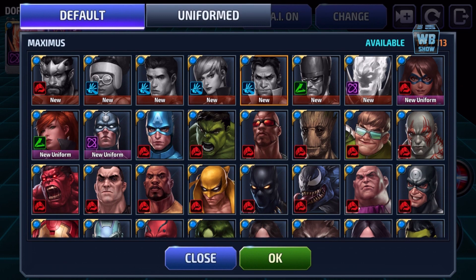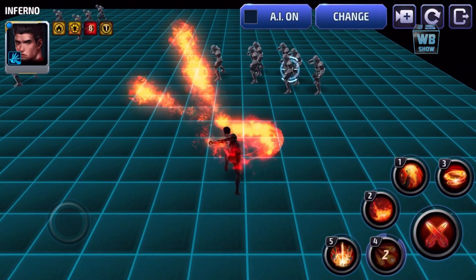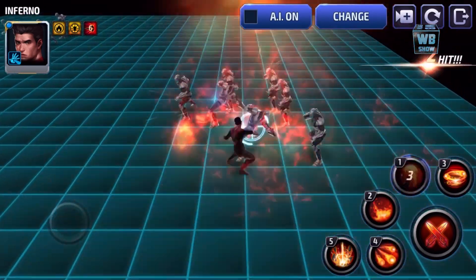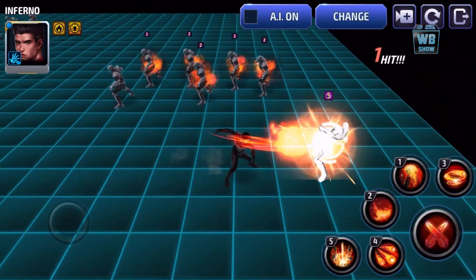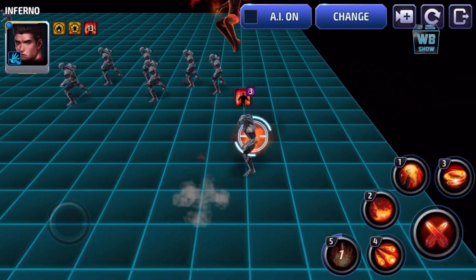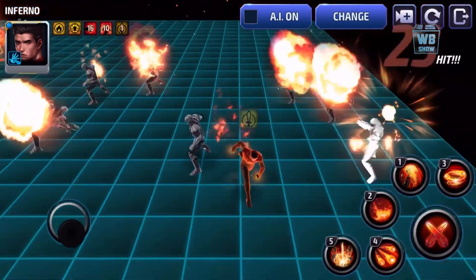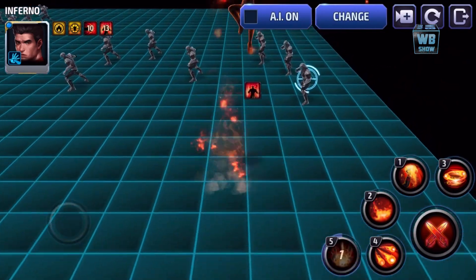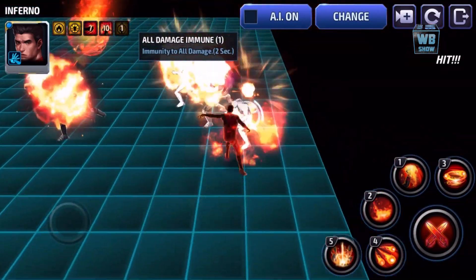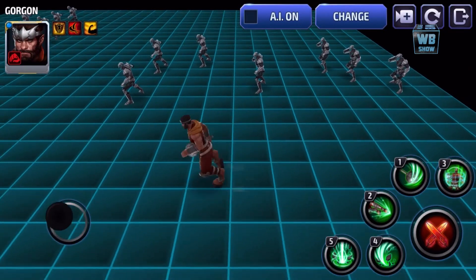Now let's look at Inferno because he's a special character. All right, that's a nice combo. Look at this — once you do that attack, you're immune to all damage for three seconds. It's actually three seconds, not two seconds like the skill description said.